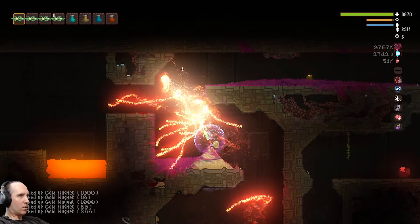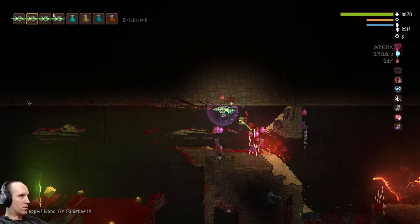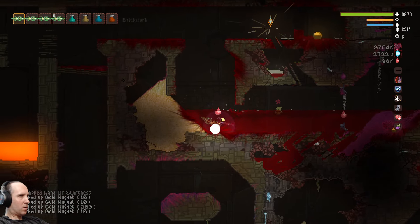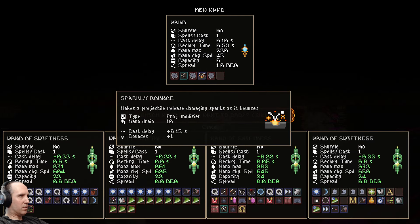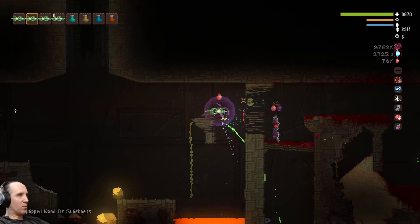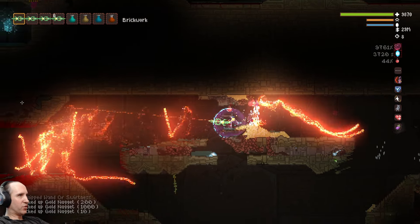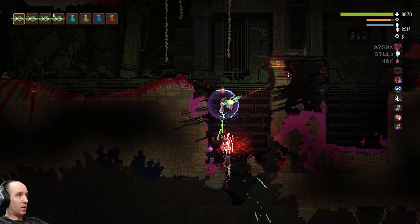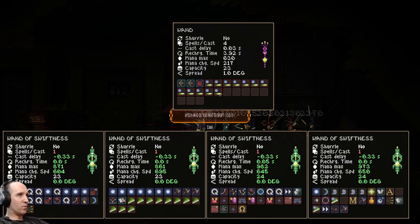Up is up is up. Remove Bounce, where are you? This wand has a different kind of thing — sparkly bounce — that's not the right kind of bounce. I know we saw a Remove Bounce somewhere, and I'm just too lazy to look at the footage and deconstruct every part of it. It could just be for sale in a wand. This is Remove Something — Null Shot: increases duration dramatically but removes all damage and explosion from it. We don't want the duration going up.